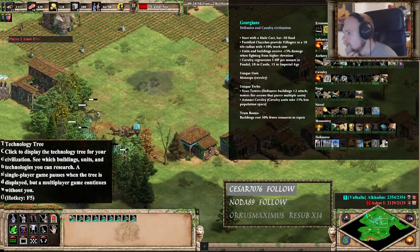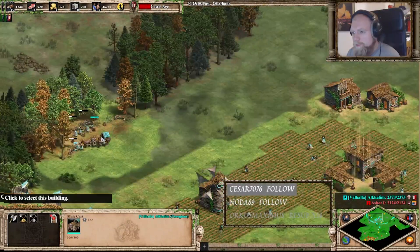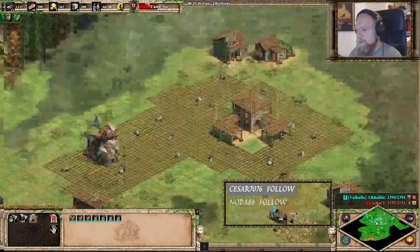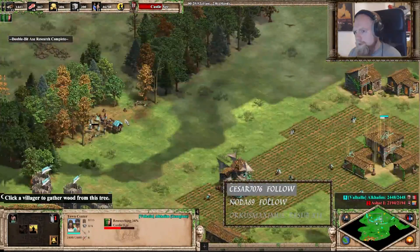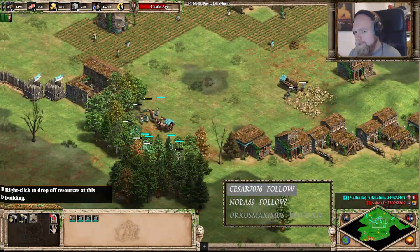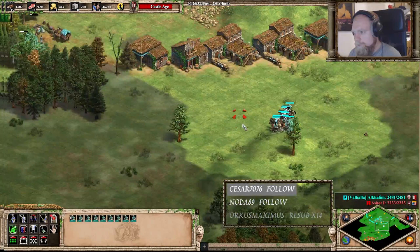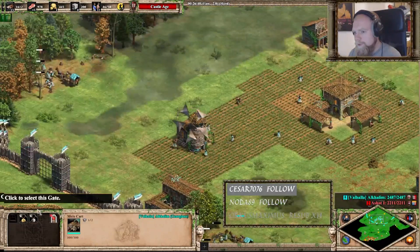Anything especially exciting in Castle Age? We have a unique unit. I don't think we want to get those towers here since we're kind of on the offensive. We'll just add knights. The monastery — that's very good. We have tons of resources for that and they only cost wood, so that's good.